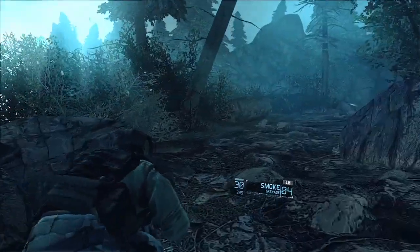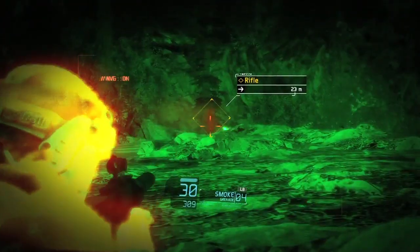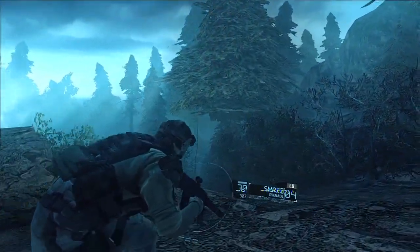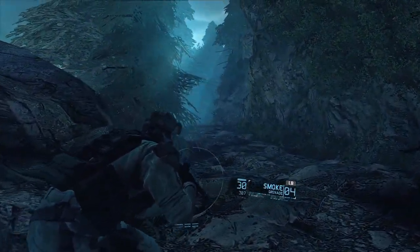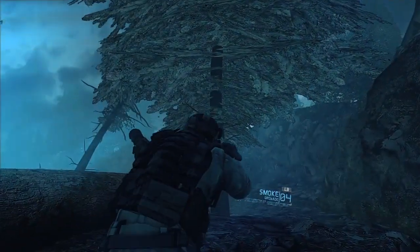The ghosts are deep into enemy territory now, and are threatened by patrols in every direction. A stealthy, methodical approach is paramount to their survival and to the mission's success. As you may have noticed, the flashlight-wielding soldiers are easier to find. Stationary targets, however, will take a keen eye to spot, like this scout sniper here.